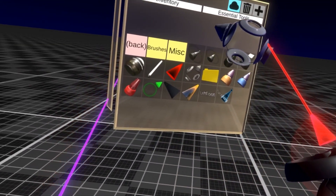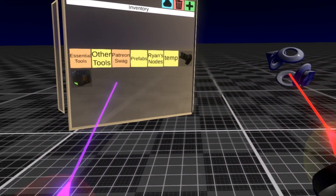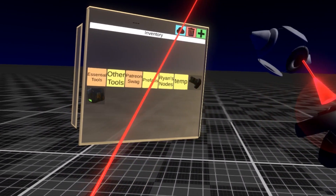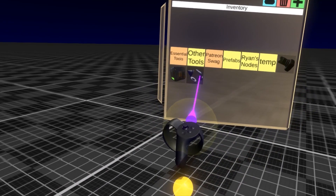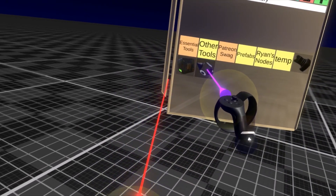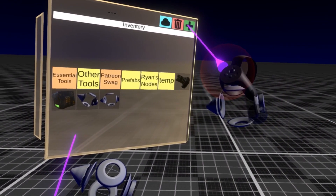If you've signed up for a free user account through NEOS, you can also store things here. To do that, just grab an object with one hand, and while holding that object, use your other hand to press the plus button. This action can also be done one-handed, so long as the laser is not obstructed in any way.